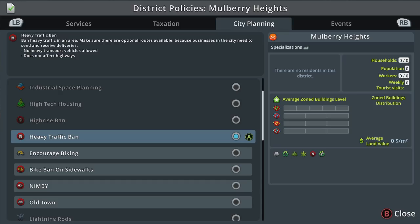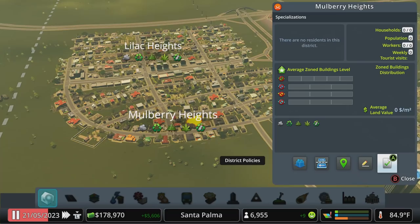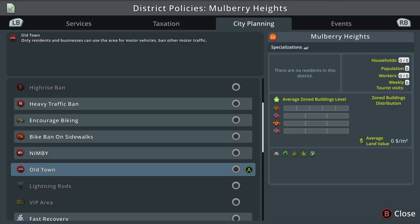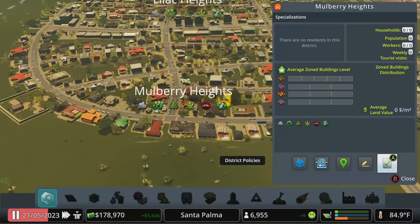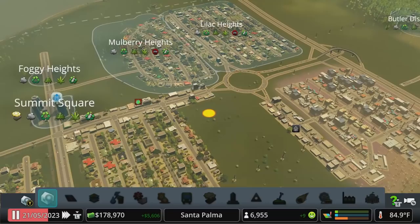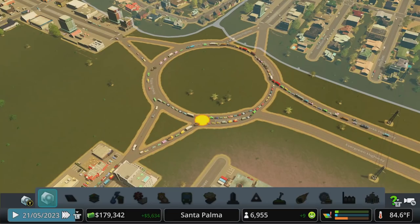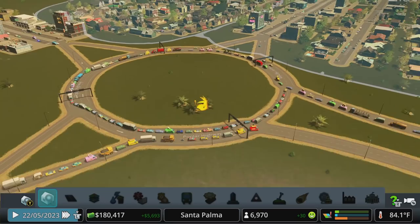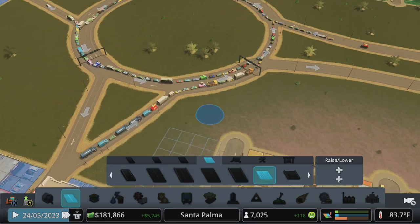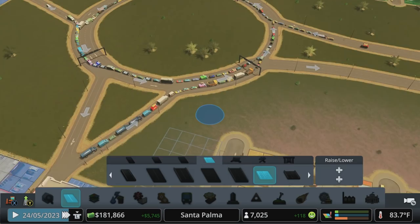Heavy Traffic Ban can be really useful to keep trucks out of a residential area. Old Town goes further: it restricts motor vehicle traffic to only residents and businesses in that area. So if we stamp down Old Town on this district and do the same for Lilac Heights, consider the journey of a car — that congestion over here shouldn't be happening; we might be doing too much lane pinching. If we just upgrade this to three lanes it might get traffic flowing. We're also going to do another highway exit this way to force industrial traffic over there.